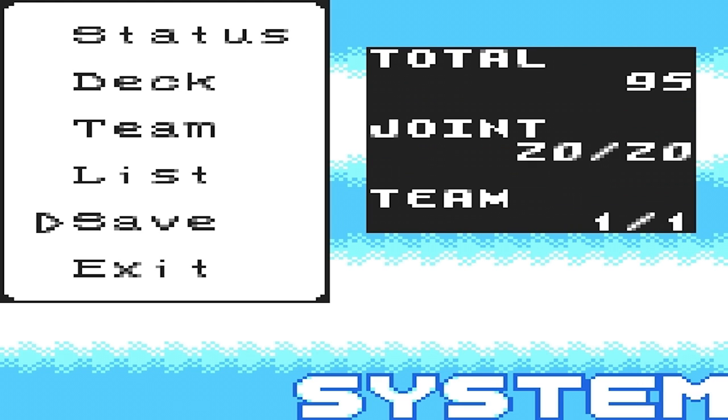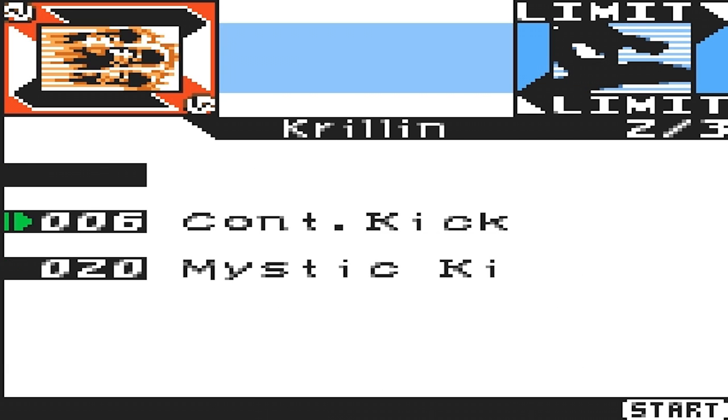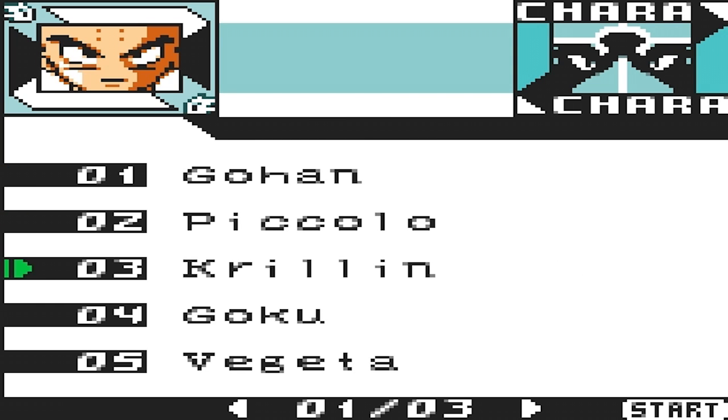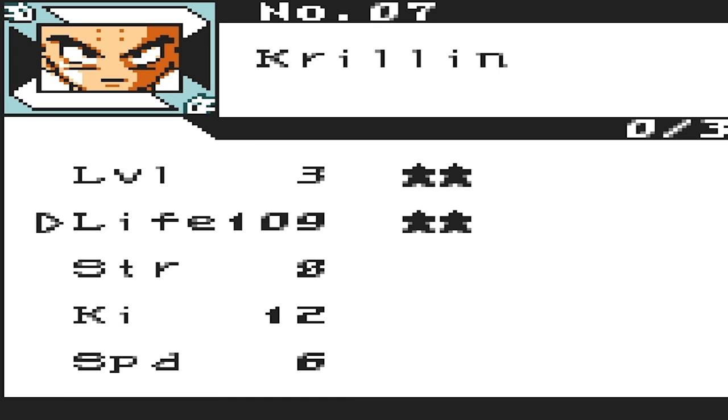This originally was the Gohan and Raccoon fight. So let's go look at Krillin. We're not going to use Krillin this time — we're actually probably never going to use Krillin again. He leveled up too, and he's over 100 life now. Good shit.